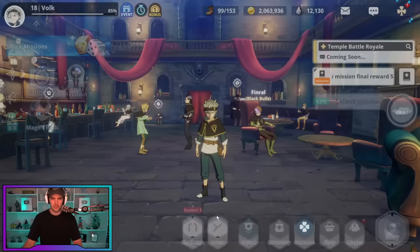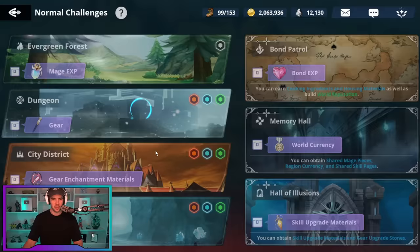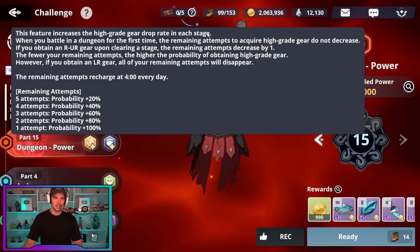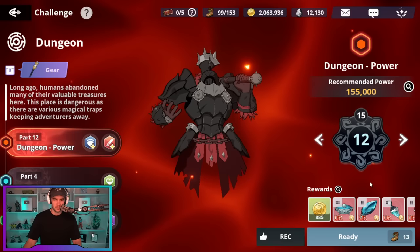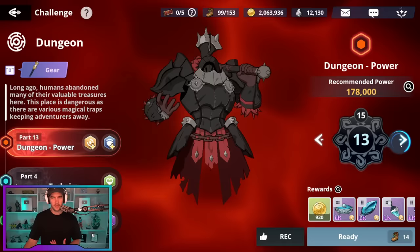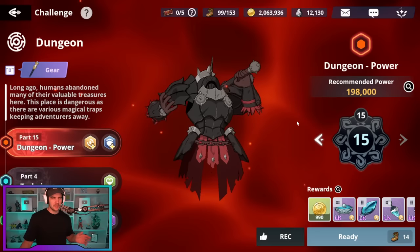Essentially, if you go to challenge, then normal challenges into dungeon, you get five runs every day. For runs five through two, you're going to do them on stage 12 because they increase the drop rate of high rarity gear, but it only resets if you get an LR. So you do the first four on stage 12 to get a higher drop rate of UR gear, which gives you extra UR gear for crafting. Then you do your last run on stage 15, which gives you a guaranteed LR gear.